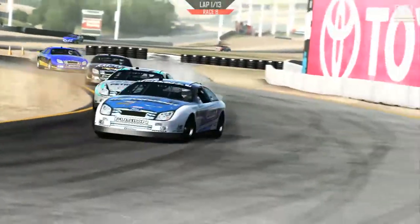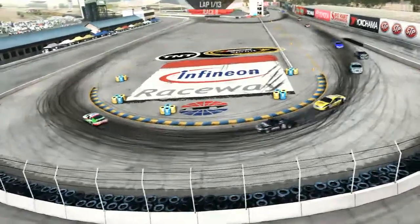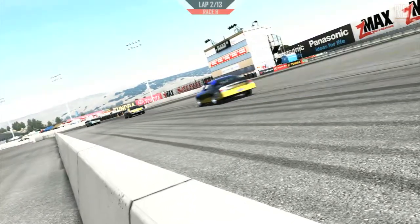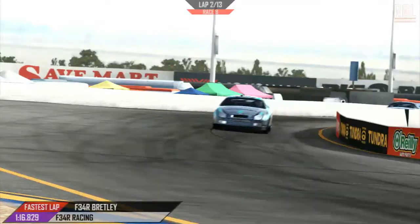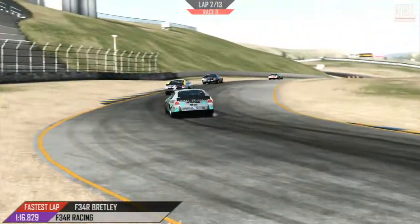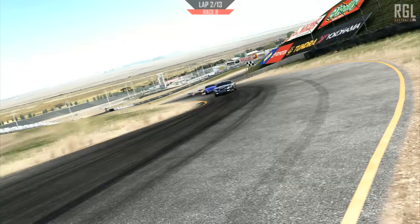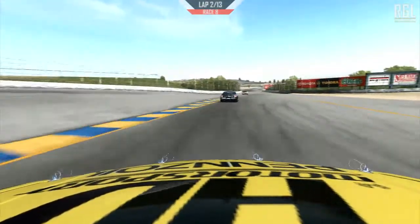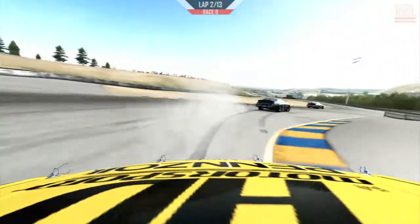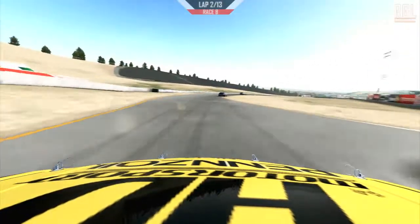Ninja is currently in third, with Recoil putting the pressure on. I believe that was Gundam who's gone into the pit lane — I don't know what he's doing, that's outside of the pit window. He's made a bit of a mistake, so that's going to cost him dearly. He will need to pit again or he will get penalised at the end of the race. Brett Lee there with the fastest lap so far — 1:16.829, very quick. Generally no one really separating themselves other than Brett Lee, just getting a couple of car lengths on Twisty. Ninja sticking close in third.